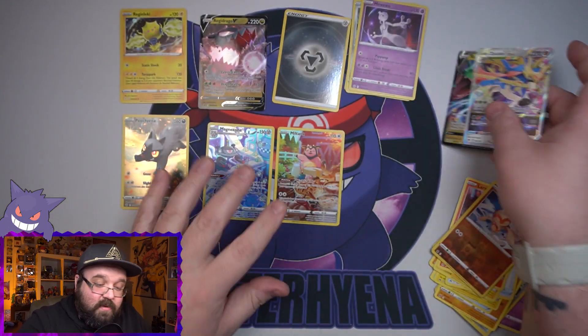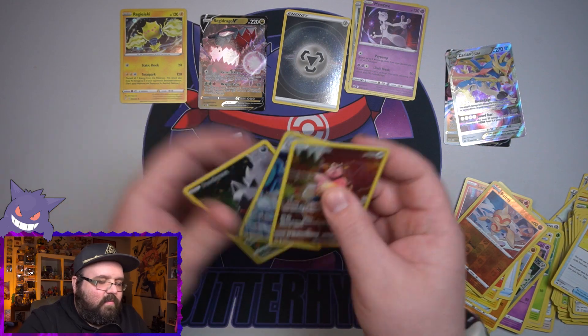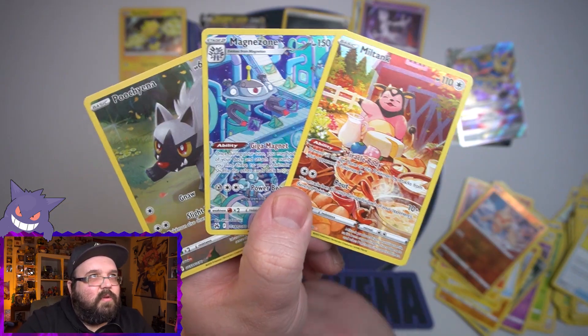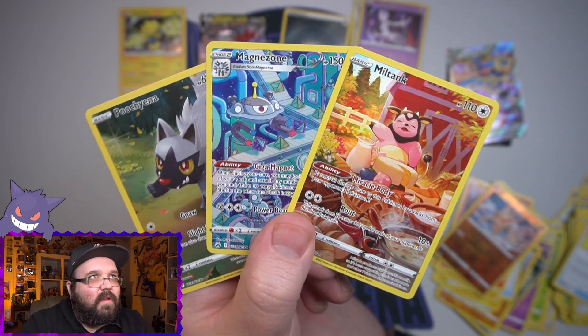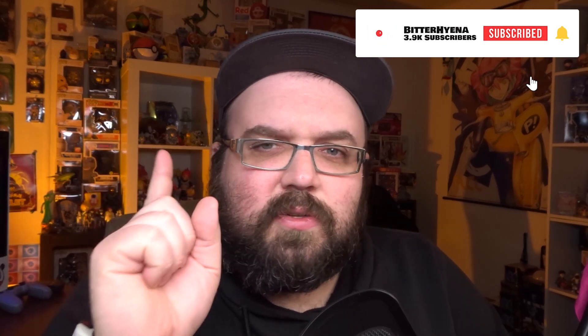The second box by far had the best pulls, and we got three more character rares off the list — Puchina, Magnezone, and Miltank. That Miltank is awesome, probably my favorite from this opening — it's got such cool art on it. Not too bad, better than the first two boxes, I'll give it that. I'll probably pick up a couple more boxes within the next few days, maybe even the normal ETB since we've only opened the Pokemon Center exclusive one. Stay tuned! If you enjoyed this video, hit that like button, subscribe if you're new, and hit the bell for notifications. Thanks so much for the love and support — talk to y'all later!